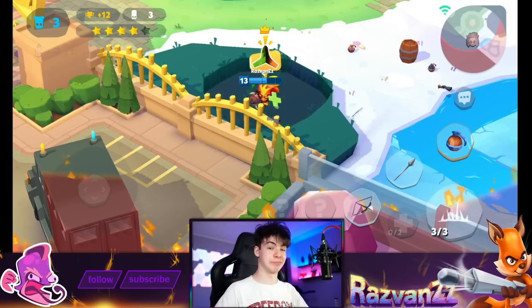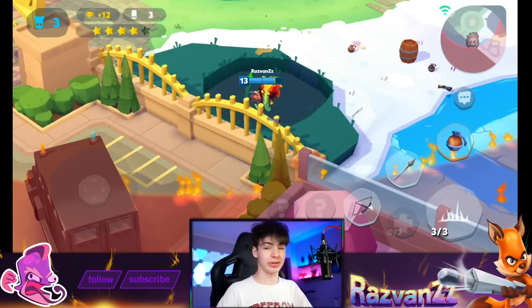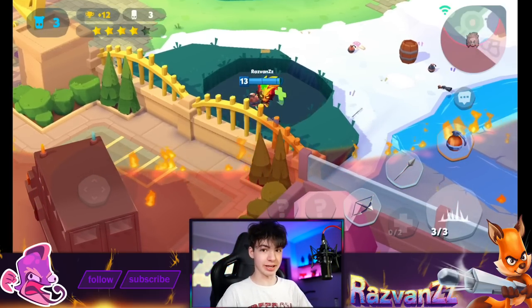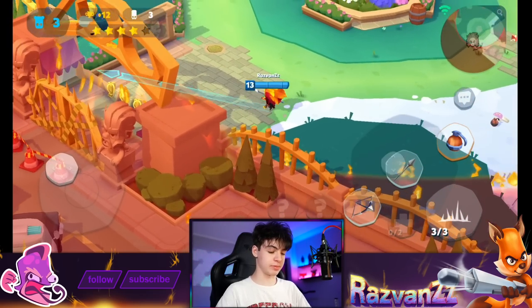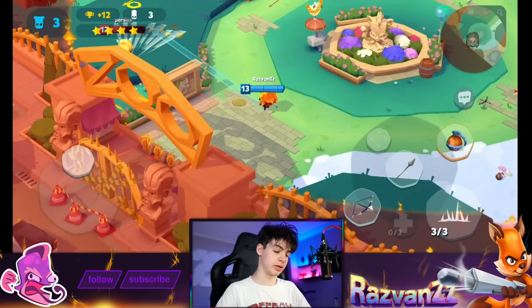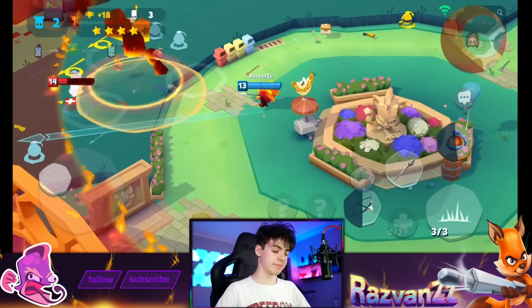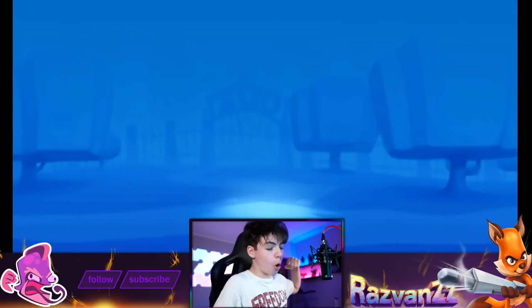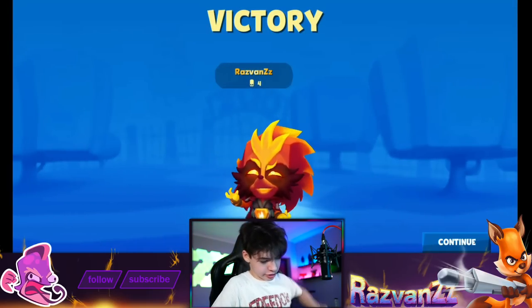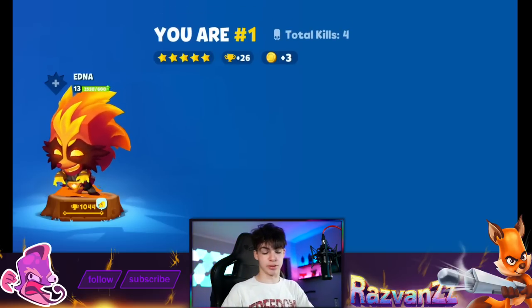A spear could land on our heads and there's no way you can see that coming - it'll just happen if you're not careful enough, not far away enough from that guy. But guys, this is actually a possibility of us winning the match. We did it! Let's go, we won! Four kills - best character in the history of the game!